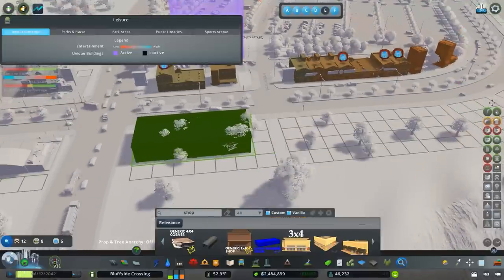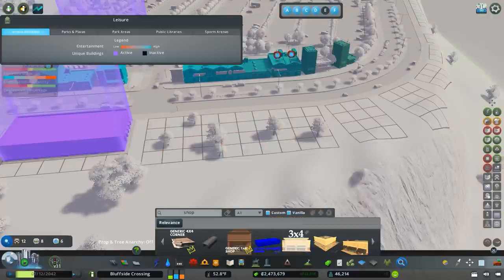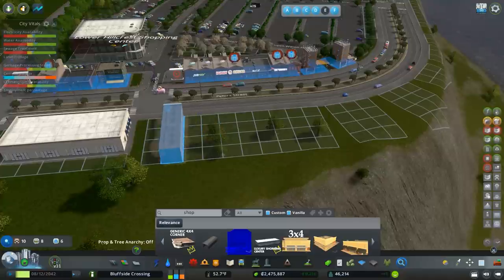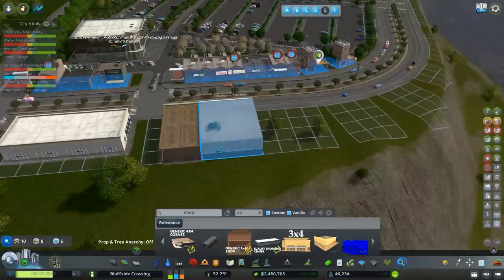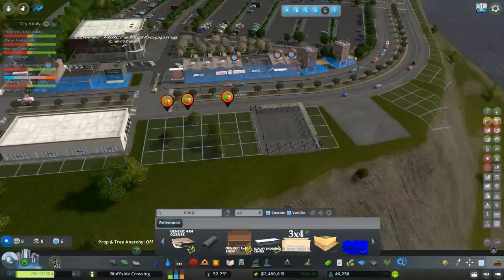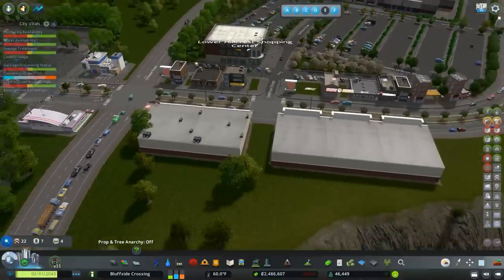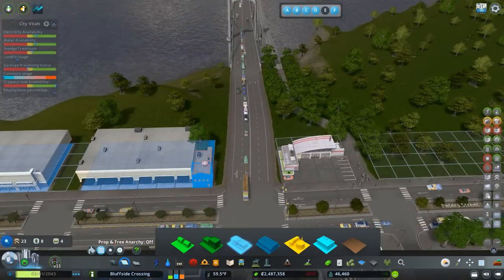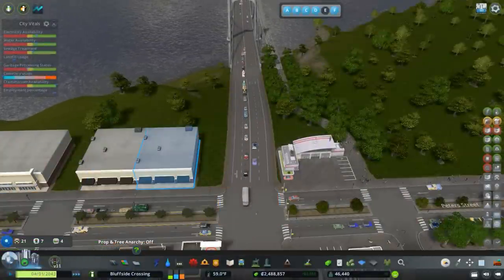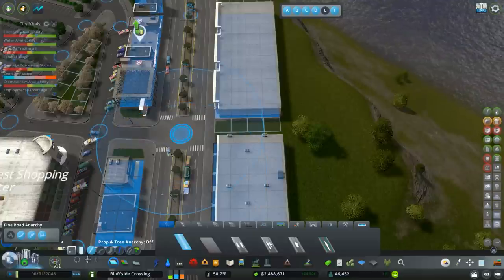What I was thinking for now is that we could place some strip shopping buildings. It's considering that a unique building and not wanting me to do more. I paused for a quick second because these buildings were demolishing and I could not figure out why. Then I remembered — because I don't have RICO enabled, if I do not zone this particular area, the buildings will just auto demolish. So I zone them and now everything's looking good.